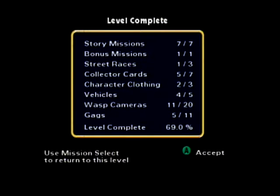Here we are with our level complete percentage: seven of seven story missions, one bonus mission, one of three street races, five of seven cards, two of three clothing, four of five vehicles, eleven of twenty Wascams, five of eleven gags — for a total of 69% complete. That'll be it for this episode. Leave a like if you liked it, leave a comment, and if you haven't already go back and watch the other videos. Stay tuned — I think Lisa is next and we'll do the same thing on her level. Thank you for watching, have a good night, and bye!